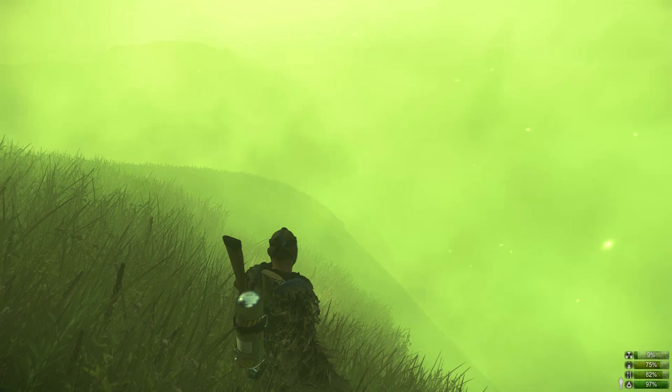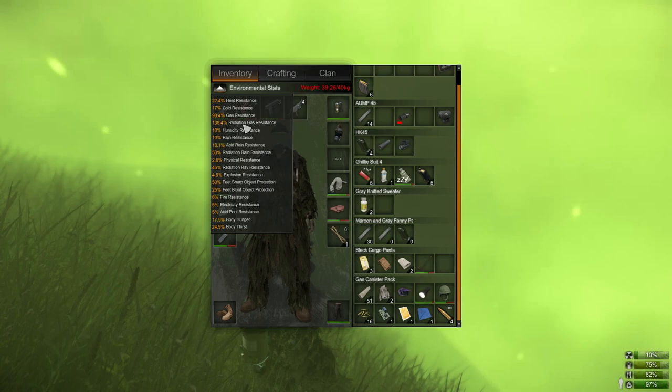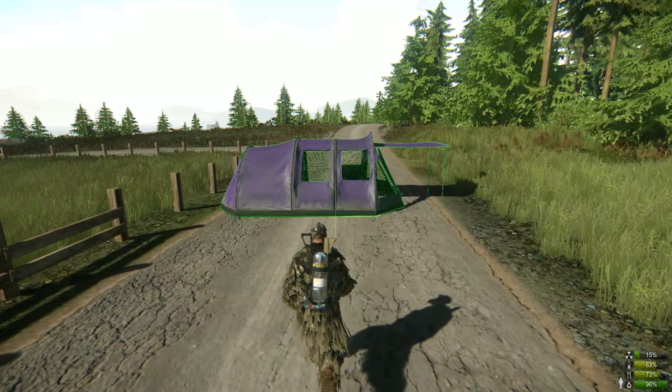Having a ghillie suit with this equipment is the best setup for me, because if I'm in the radiation zone and I see someone coming in, I want that camouflage and I've already got a big advantage because I can stay in there very long. In the radiation storm I took potassium for extra protection to get up to 138%, but I still picked up radiation, which was a bit weird — that tells you radiation storms do more damage.